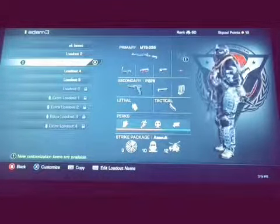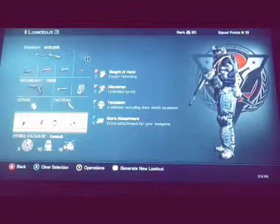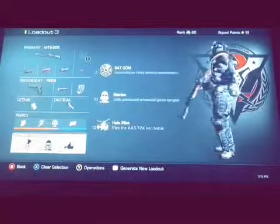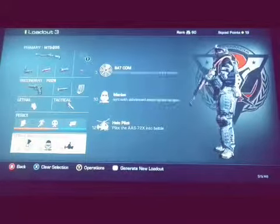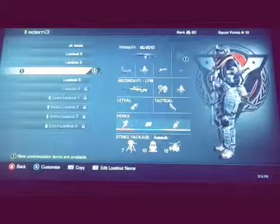Shotgun — the MTS. If you wanna run and gun, that's the one. You want the red dot sight, the slug rounds, and a muzzle break. Take a look at those perks — you want the extra attachment if you want all of them. I recommend definitely the satcom on the shotgun one, but any other ones are good.